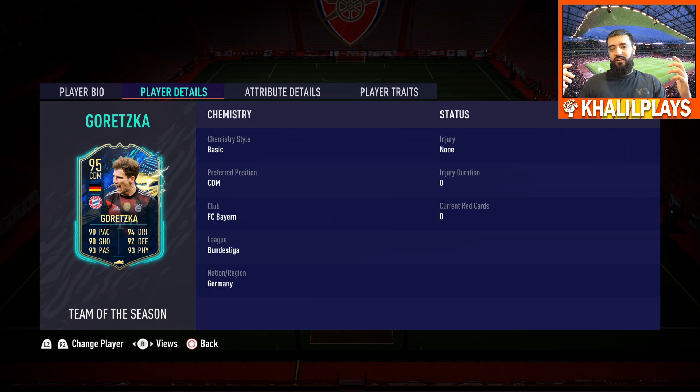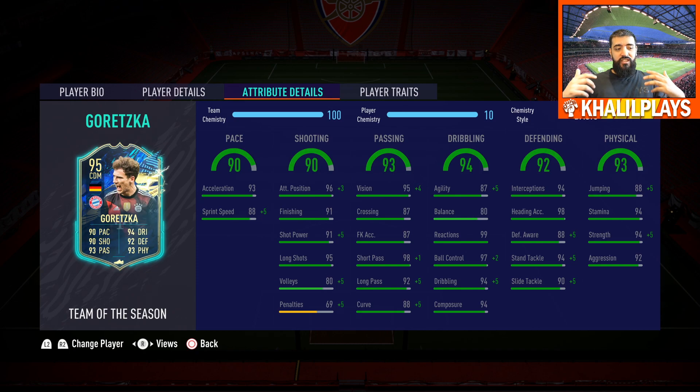In terms of the chemistry style, I left him on basic. I did also try a shadow out for one game, but to be honest I just left on basic just to see how he could play without anything added. Getting into the attribute details now, let's look at the key pros of the card.